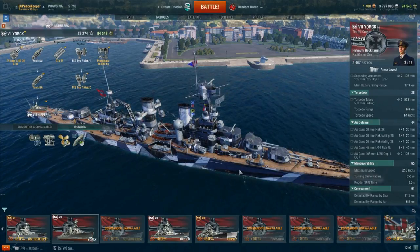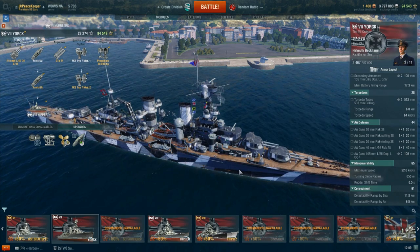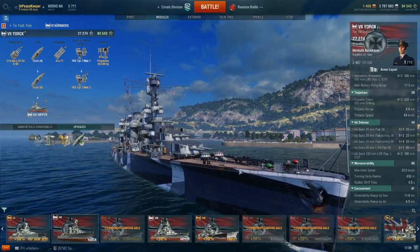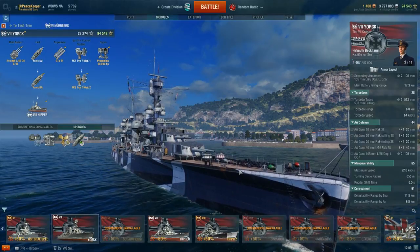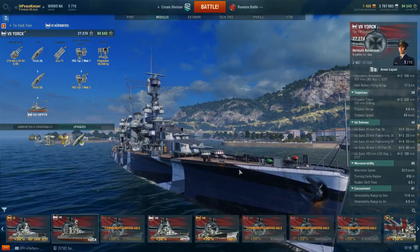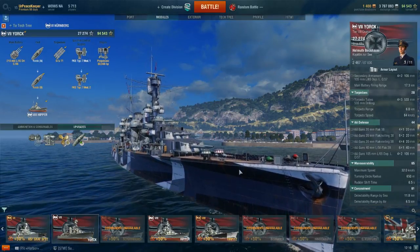Overall, while she's not the best Tier 7 cruiser, she is a decent Tier 7 heavy cruiser. I would probably rank her second from the bottom — a little bit better than Pensacola, and certainly far more forgiving. Pensacola has the advantage of those American piercing rounds, but sometimes it doesn't matter how angled you are — you will just eat a citadel regardless. York, you can at least angle against incoming fire and have a reasonably good chance of surviving it. She also has the longest range at Tier 7 of any of the regular cruisers, except for Algérie, the French cruiser.